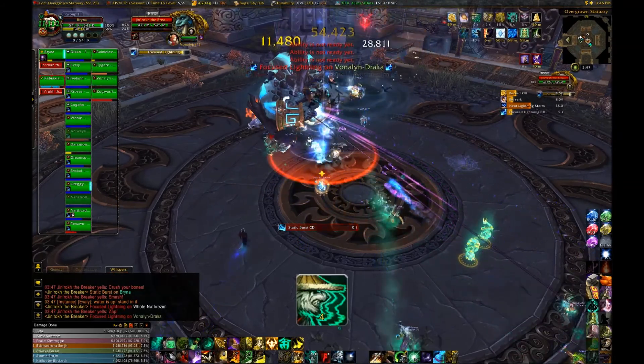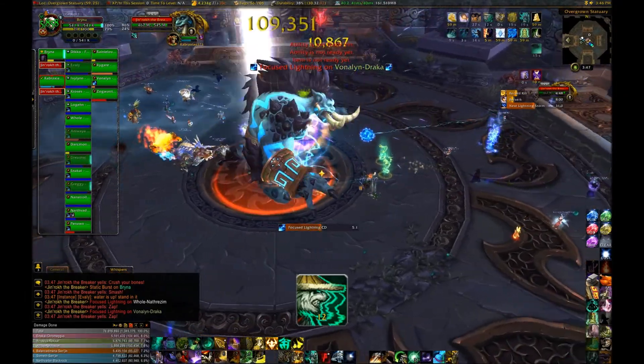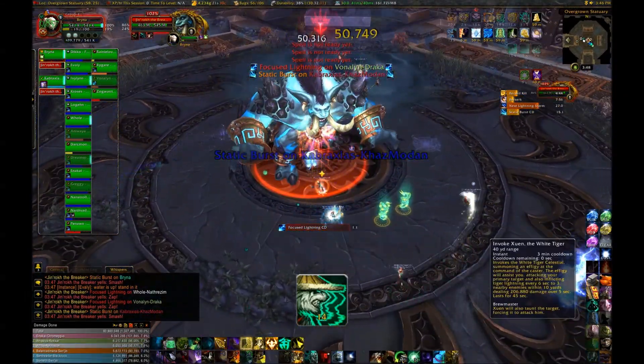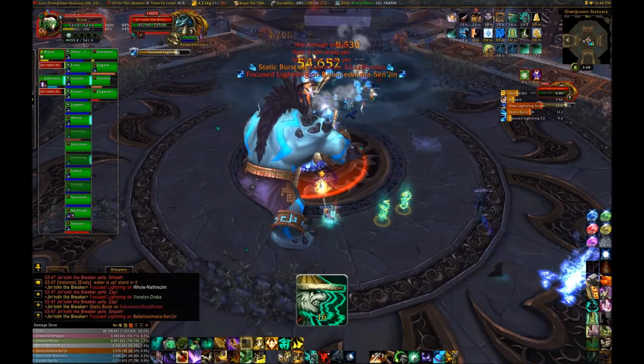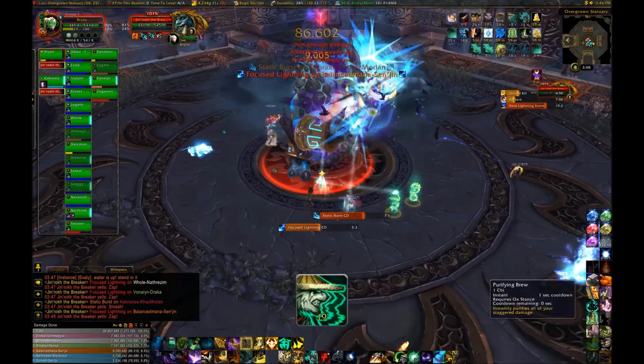For DPS, the boss has a huge hitbox, so it's okay if you're melee to stand in the water even if you're kind of far away, because you'll still be able to hit the boss. Tanks, it's important that you don't stand in the water even if you're not tanking, because you'll pull so much damage you'll easily pull off of the other tank. Also, tank swap whenever the current tank gets Static Wound on them.